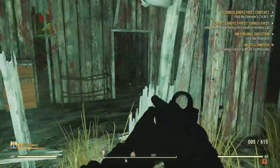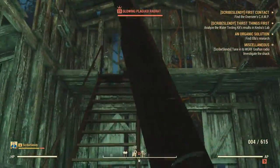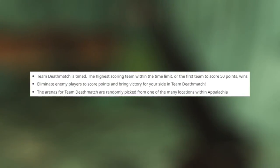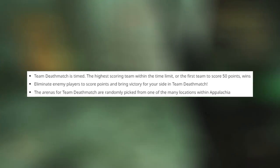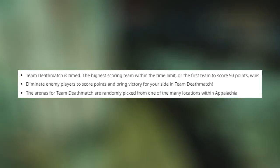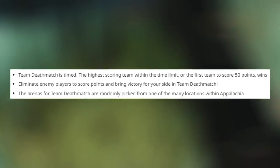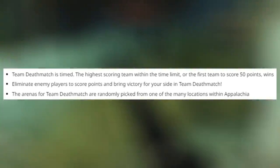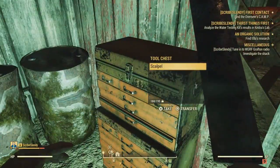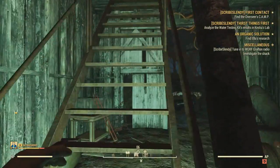The way we learned about Team Deathmatch was through a datamine that brought out loading screen text, so the first three texts hint towards that. Team Deathmatch is timed; the highest scoring team within the time limit, or the first team to score 50 points, wins. Eliminate enemy players to score points, and the arenas are randomly picked from one of the many locations within Appalachia. This may not be news to some folks, because back when Danny O'Dwyer interviewed Jeff Garner, here's what Jeff had to say about TDM in Fallout 76.